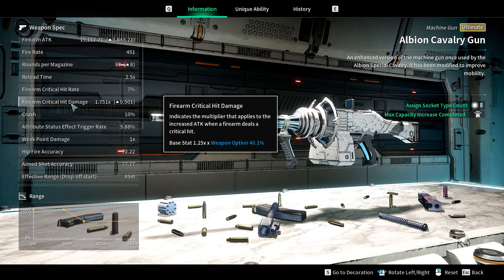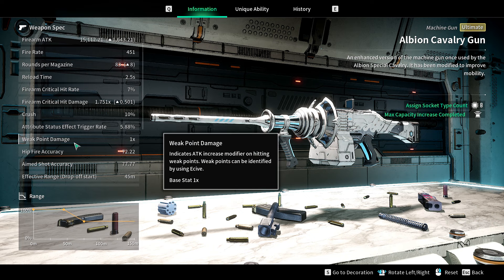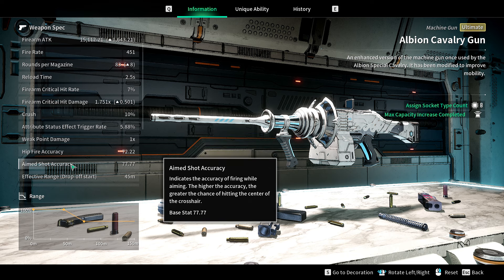Maybe I'm just spoiled with the Secret Garden because Secret Garden has a 50% base stat. Critical hit damage is 1.25, pretty weak. Status trigger rate is nothing special, about the same as most guns - slightly better than something like a Thunder Cage which has 4%. Weak point damage is pathetic. Hip fire accuracy is 72%, aim shot accuracy is 77% - everything is just bad.